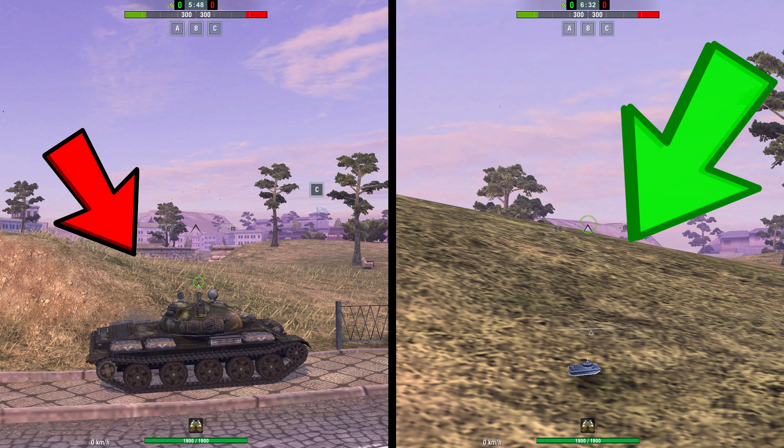New interface feature: the game will partially hide the grass in sniper mode without having to turn it off in settings. It's a small but cool adjustment for everyone not used to changing the settings in-game.